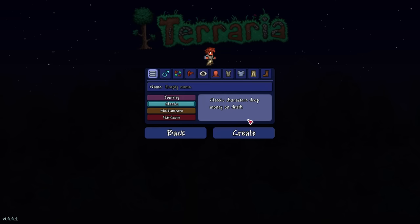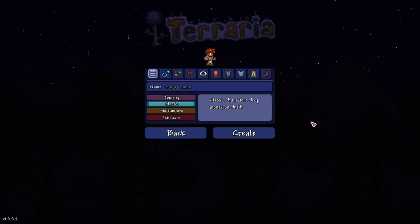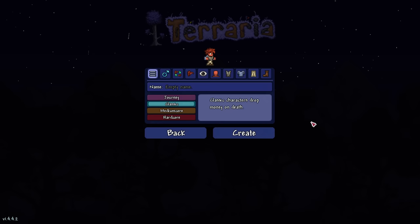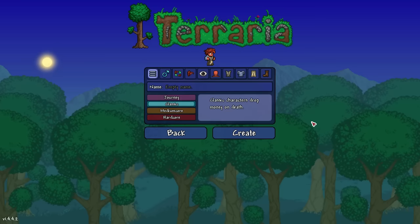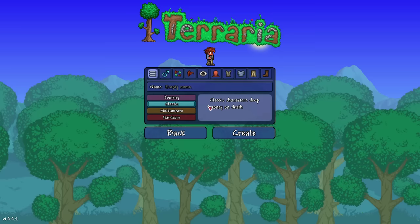There are also tons of options. Journey mode is a whole separate thing — it's sort of like creative mode in that you can create unlimited items once you've found enough of each and unlock them through the research feature. You also have special powers to set enemy difficulty, freeze weather and time, and so on. Journey mode is not the normal way to play, but it's good for building or if you're struggling. Your character must be a Journey mode character to play in a Journey mode world.